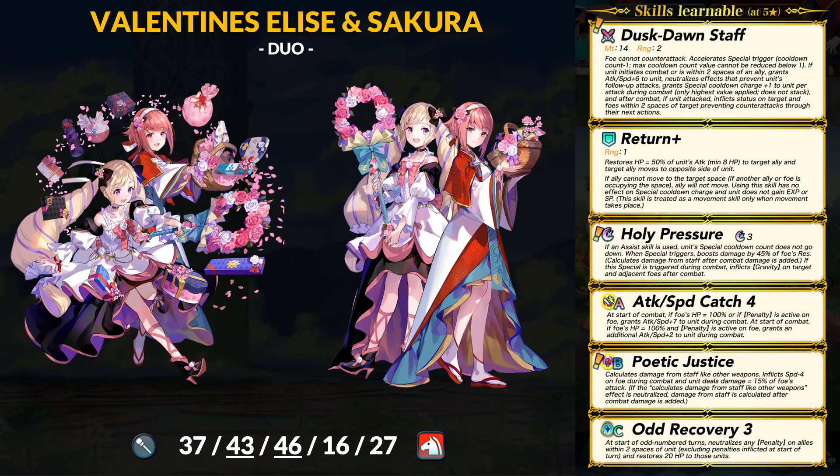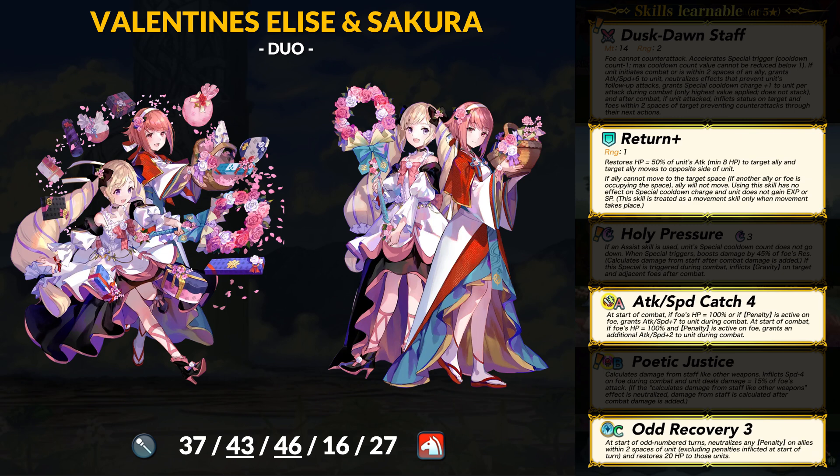Last up for today is Valentine's Dual Elise and Sakura — an extremely exciting unit because Dual Elise brings two new healer skills including the very first healer damage special. Dual Elise will be a cavalry healer with 37 HP, 43 attack, 46 speed, 16 defense, and 27 res. They have attack and speed super boons and in general these two blow every other healer out of the water in terms of offense — no one is close in speed and Elise ties with one other healer for highest attack possible. Just insane stats but it comes at the cost of any survivability — full glass cannon.